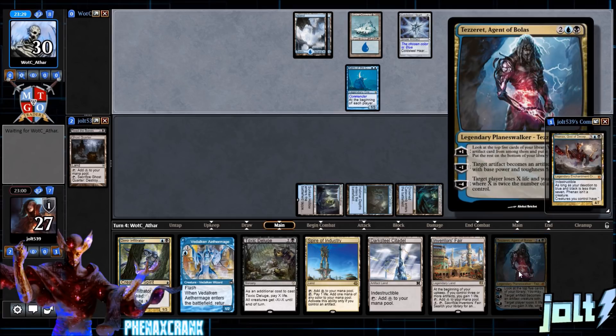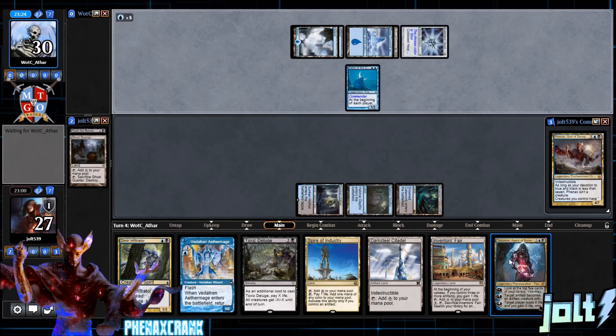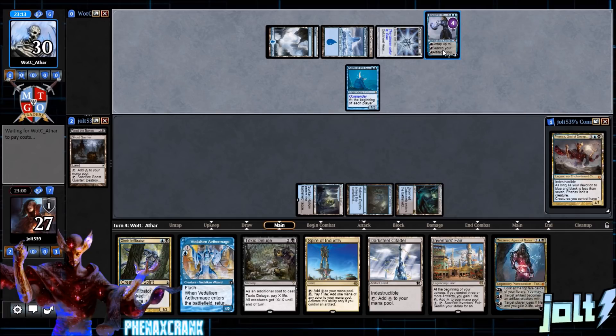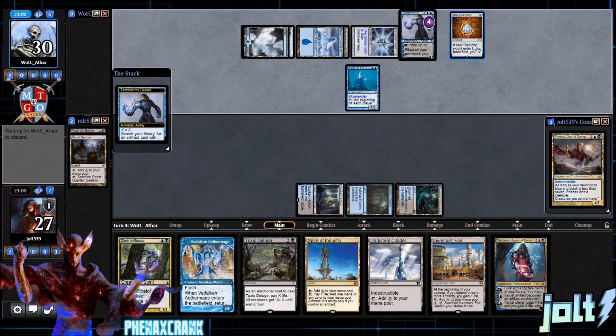Outside of the Minecrank combo, we have Tezzeret as a backup plan — running about four copies. When they changed the legendary planeswalker rule, that really made this deck a lot better. Our opponent has their own Tezzeret too, which is pretty cool. They have the plus and minus abilities, but when you can't find your tutor pieces for Minecrank, getting Tezzeret going and activating it feels really good.